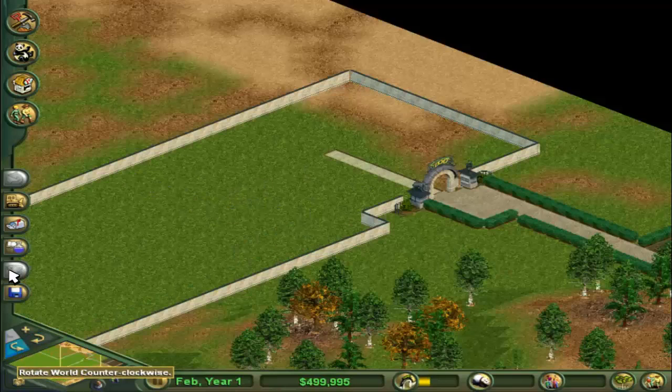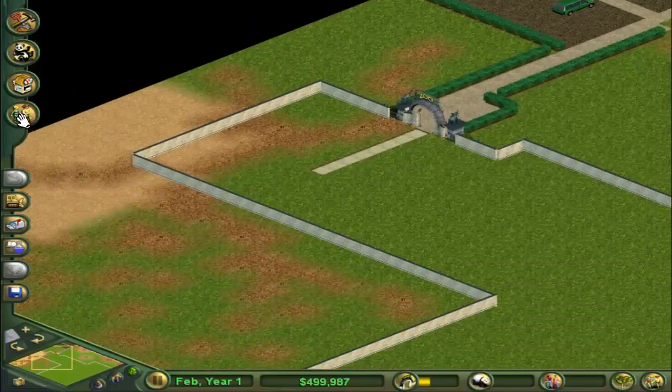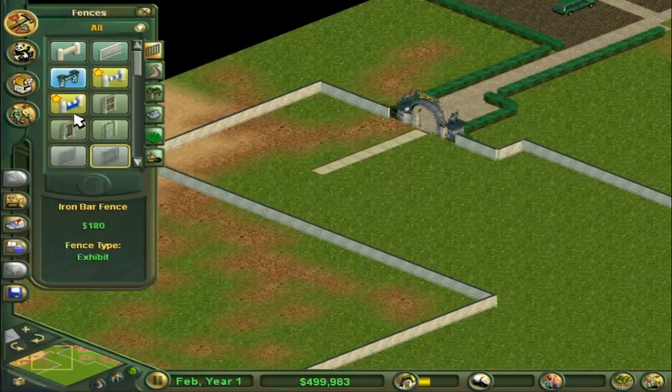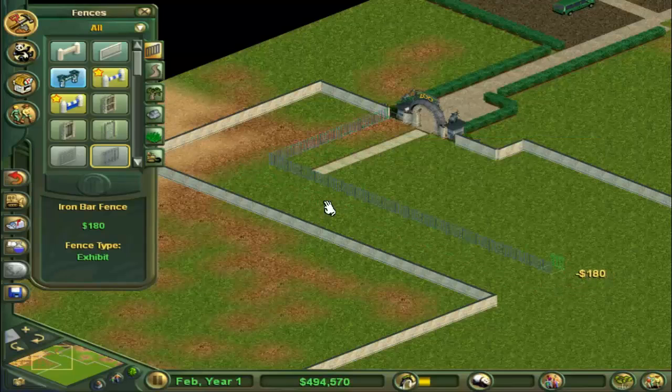We're starting on a clean slate here — as you can see there's absolutely nothing here yet, but there's the parking area. So let us go to the construction menu and I'm going to choose the iron bar exhibit fence. Let's make a nice big exhibit here, and that's where the opening is.